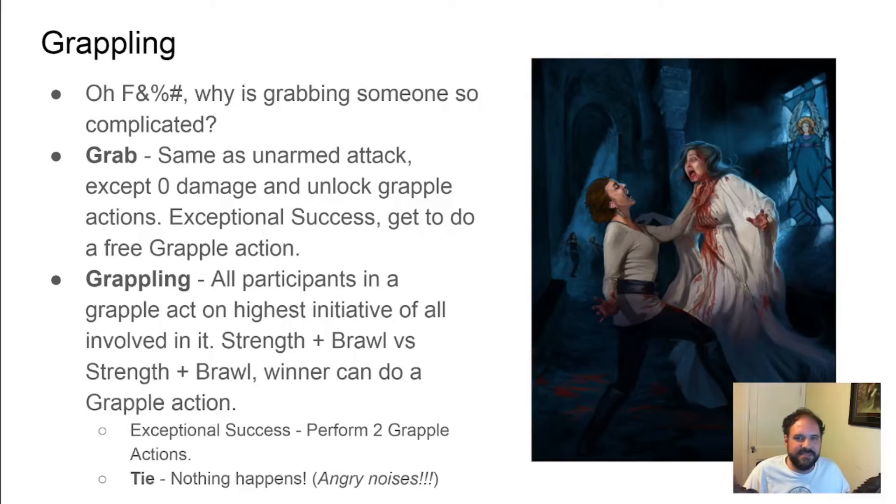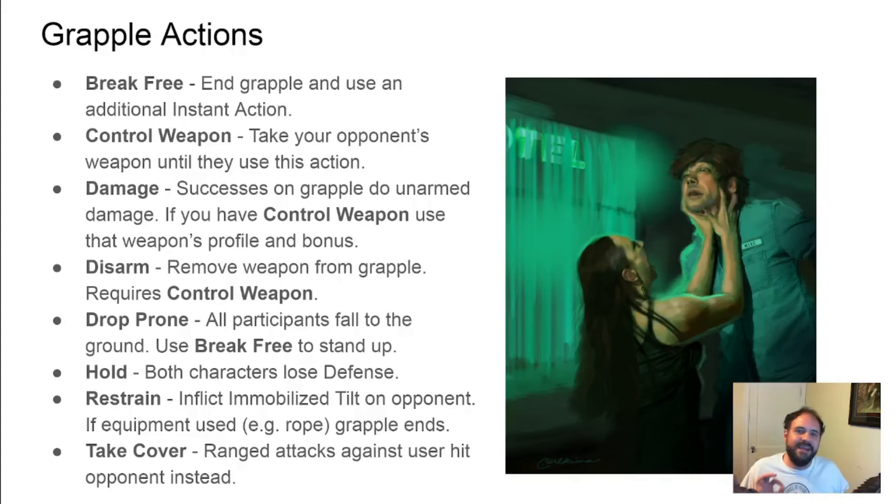Why do game designers insist on grapple rules being their own system? In Chronicles, grappling starts off normal — you roll an attack roll, but instead of doing damage, you initiate a grapple. Instead of acting on initiative, the grappling individuals are considered a single entity in the initiative order. Their initiative is considered the higher of the people in the grapple. All the people in the grapple then roll their strength plus brawl, and whoever gets the highest gets to perform a grapple action.